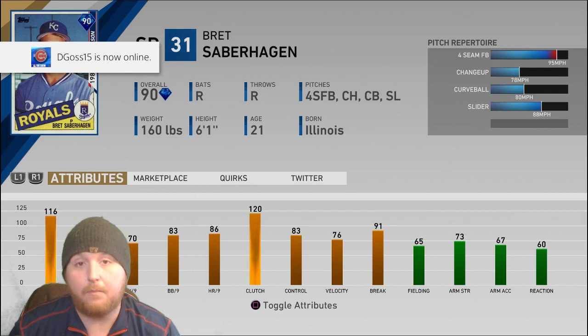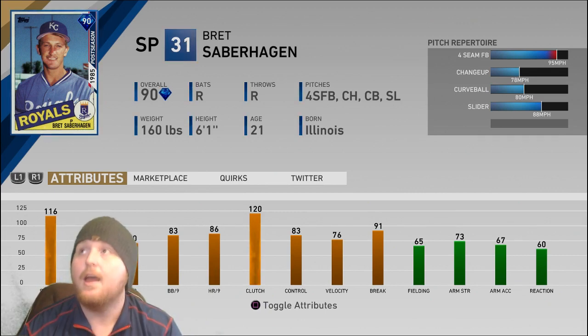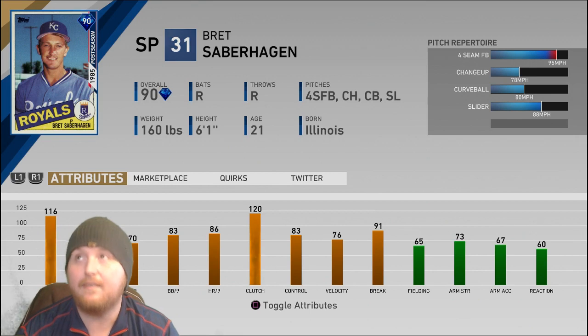A lot of guys may be surprised at this next pick because I usually factor in per-nines pretty heavily, and Newhouser has much better per-nines. But I think Brett Saberhagen is just right below him in quality. He doesn't have the amazing hit and K-per-nine, so you're not going to be shrinking your opponent's PCI that much, but he makes up for it in so many other ways. He has great walk-per-nine so he'll be easy to control, and good home run per-nine. His stuff: 95 mph on the four-seam, and a 78 mph changeup — a 17 mph delta — that's going to be one of the nastiest two-pitch combos in Diamond Dynasty.